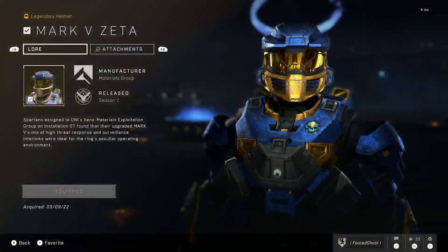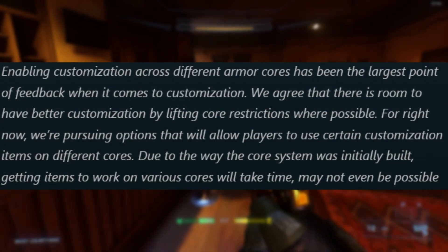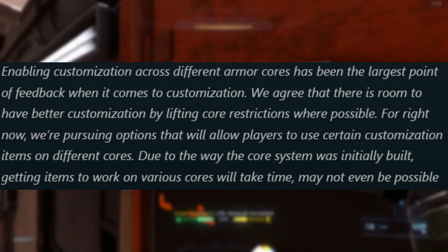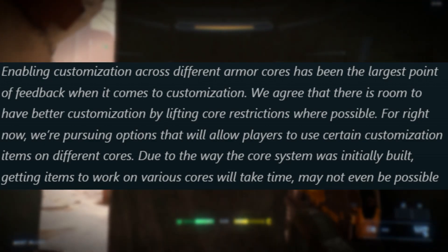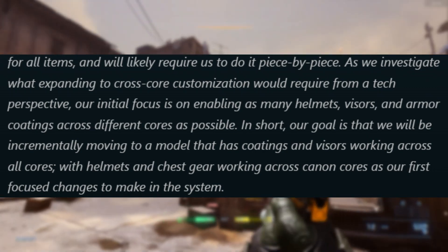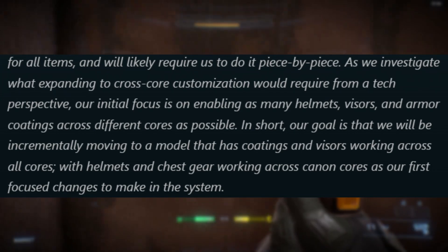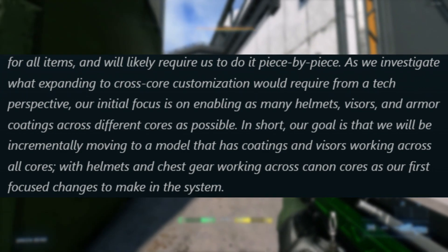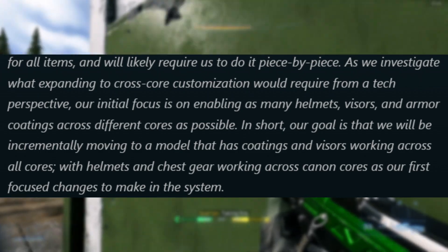343 first spoke about cross-core customization, and here's what they said: Enabling customization across different armor cores has been the largest point of feedback when it comes to customization. We agree that there is room to have better customization by lifting core restrictions where possible. For right now, we're pursuing options that will allow players to use certain customization items on different cores. Due to the way the core system was initially built, getting items to work on various cores will take time. It may not even be possible for all items, and will likely require us to do it piece by piece. As we investigate what expanding to cross-core customization would require from a tech perspective, our initial focus is on enabling as many helmets, visors, and armor coatings across different armor cores as possible. In short, our goal is that we will be incrementally moving to a model that has coatings and visors working across all cores, with helmets and chest gear working across cannon cores as our first focus changes to make in the system.